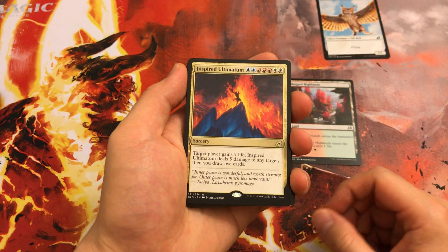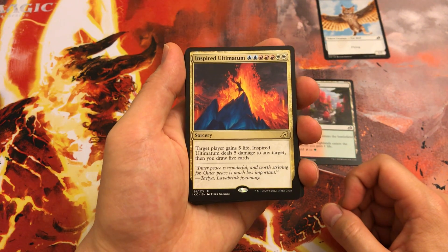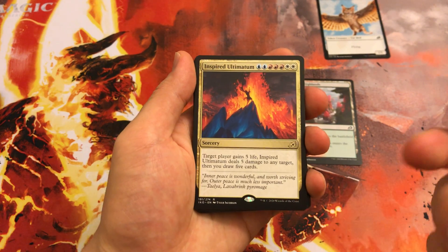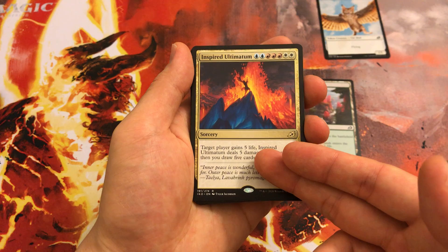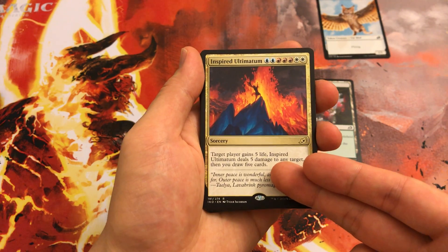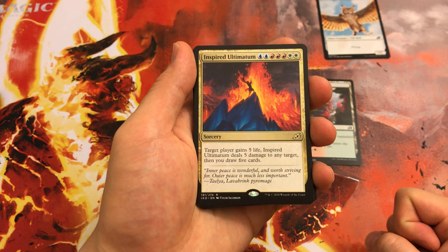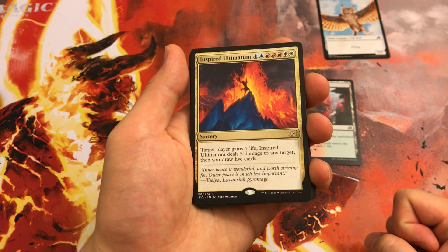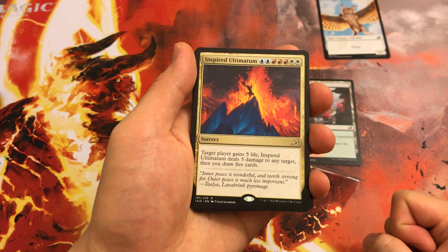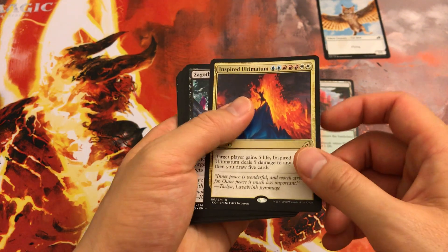Inspired Ultimatum — this is actually one of the better ultimatums. You can build around it in a control deck, although it's kind of funny: you actually have to worry about drawing 5 cards because there's a chance you could deck yourself. 5 cards is a lot. But this can kind of swing games. Probably one of the medium ultimatums, still pretty cool. Not sure if it's first pickable, but I definitely had my eye on it.